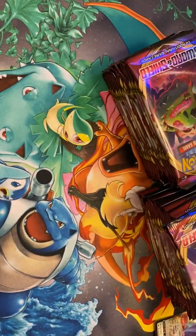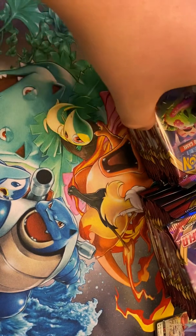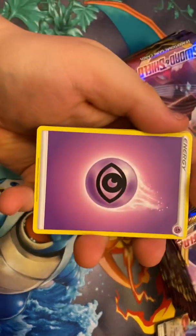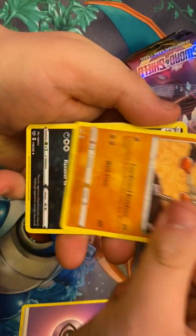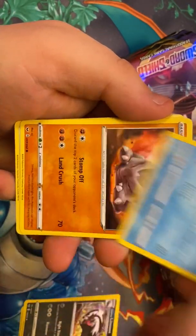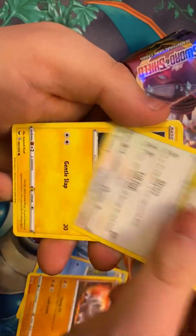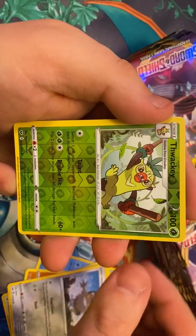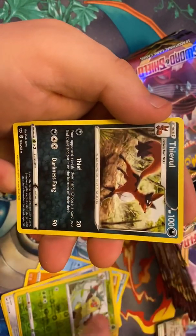Psychic Energy. Hitmonchan, Galarian Linoone, Seaking, Rhyhorn, Minccino, Chinchou, Croagunk, Galarian Meowth, Thwackey, and Arthail.